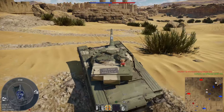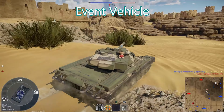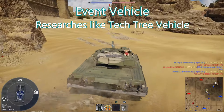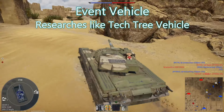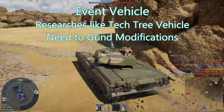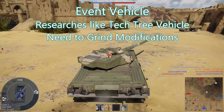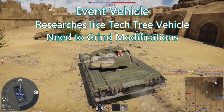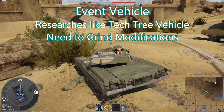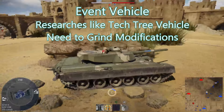One thing to note is that the Object 292 is an event vehicle, not a premium vehicle, so it doesn't efficiently research anything that is too far away from its battle rating, unlike premium vehicles. Additionally, as an event vehicle, you do have to research all of the upgrade stock, so stock spader performance will be a bit different. However, one big advantage of the 292 is that it only has two shells and comes with both from the word go. Its engine is actually pretty good stock, so on the whole, its stock performance isn't dramatically different from its spader performance, but you might notice a difference.